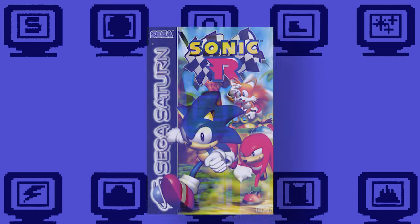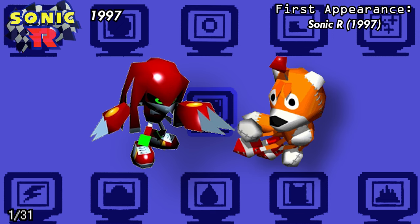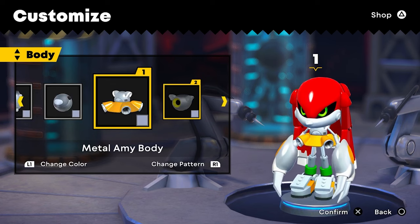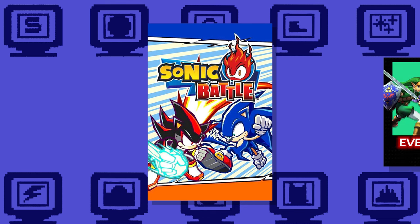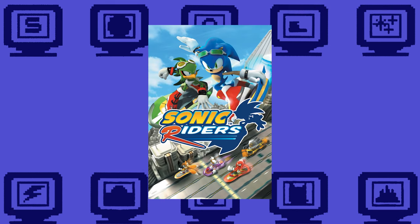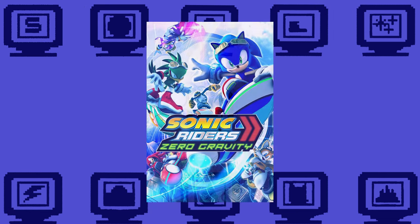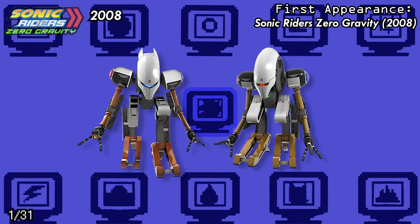Moving on to Sonic R, we have the fan favorites, Metal Knuckles and Tails Doll. Good to see them being used in stuff again, even if I can't count their most recent appearance. In Sonic Battle, another Sonic fighting game, we have Emerl, as well as Chaos Gamma. In Sonic Riders, we have E-10000R, one of Eggman's goons. And in Zero Gravity, we have SCRHD and SCRGP, probably the weirdest looking Sonic characters on this list.